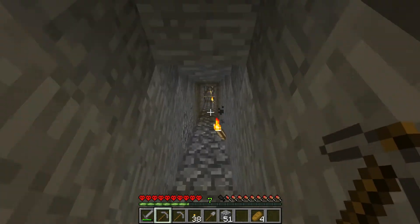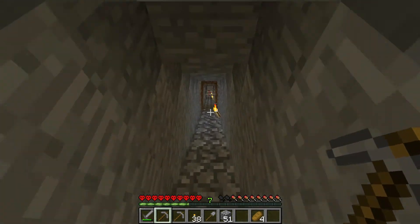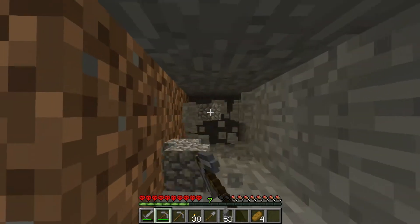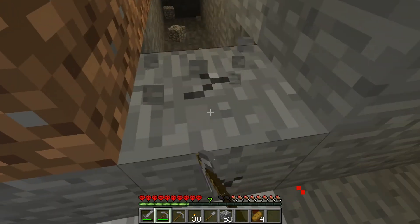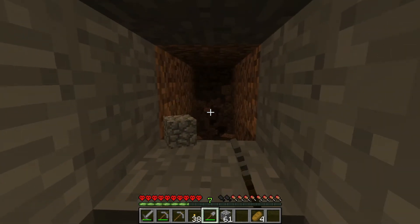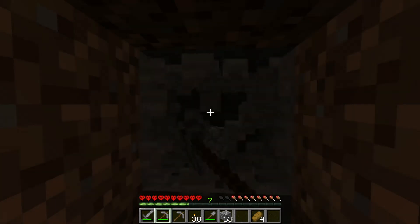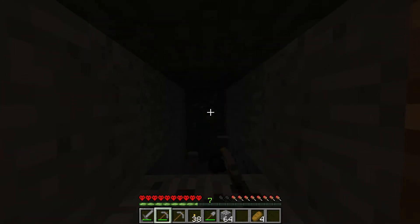I don't want to run all the way to the end of my tunnel, so I'm going to start branch mining off the sides of this one once I get to the bottom. That way I won't be that far away from the home base. Let's start right here. I'll pick up this coal so I'll be able to make extra torches once I run out down here.